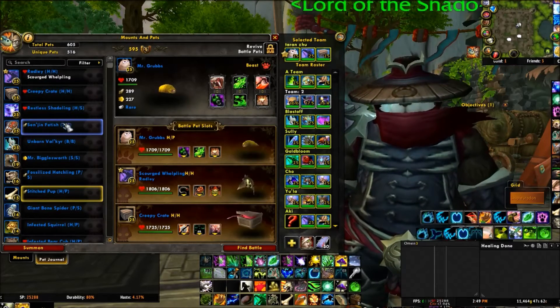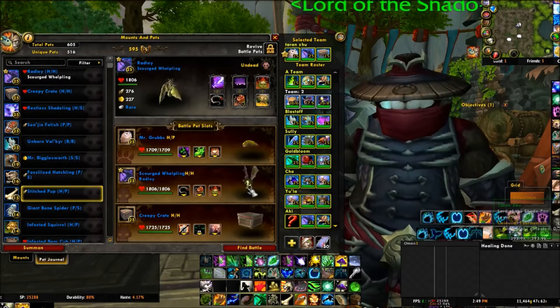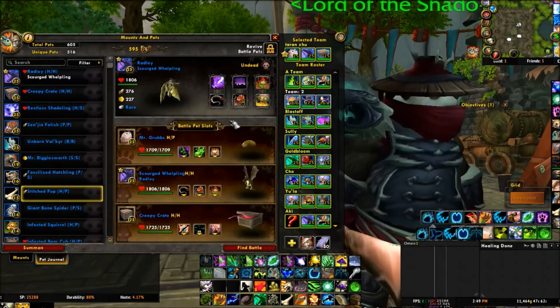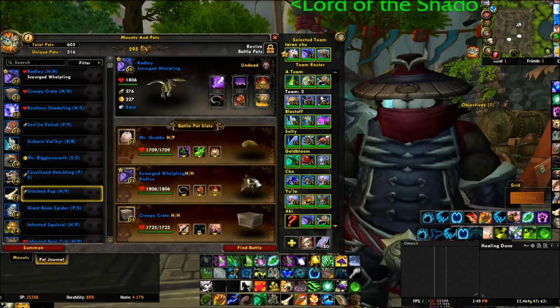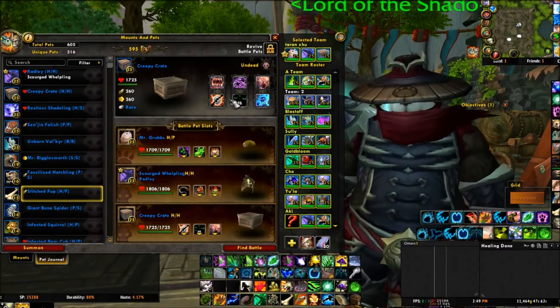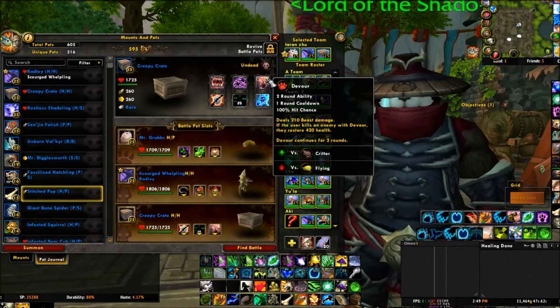My undead pickings are a little bit slim here. The first one I have is the Scourged Whelpling. He has Tail Sweep, Death and Decay, and Plague Blood. And lastly we have the Creepy Crate and he has Agony, Curse of Doom, and Devour.